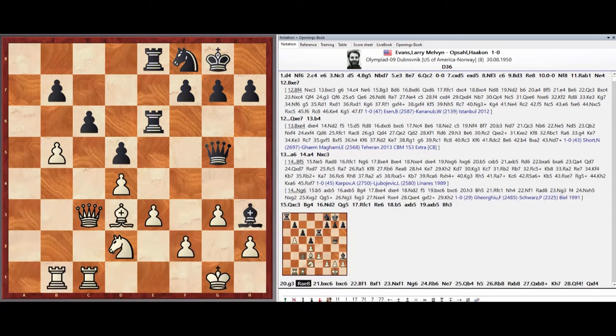Rook a8-e8, Pawn takes c6, Pawn takes c6.